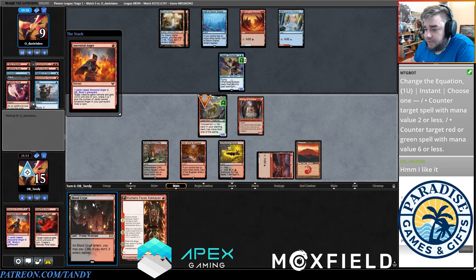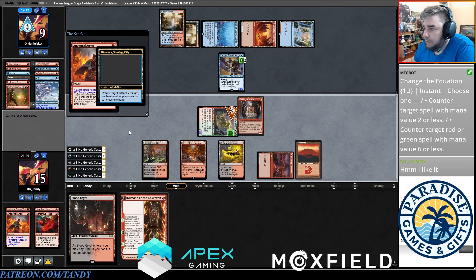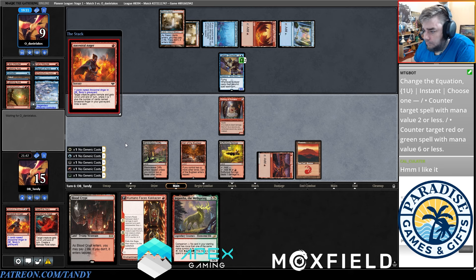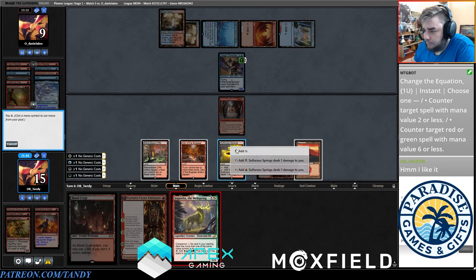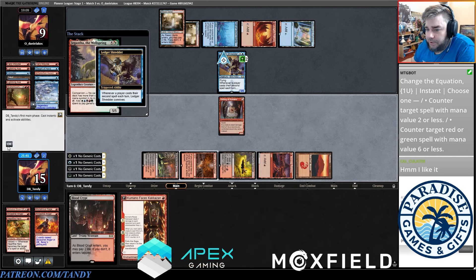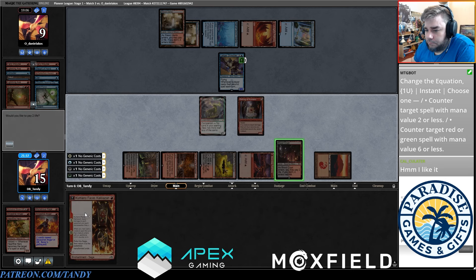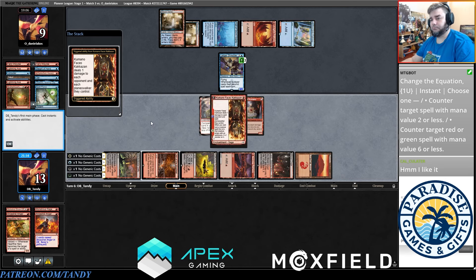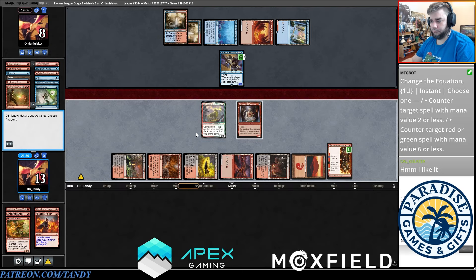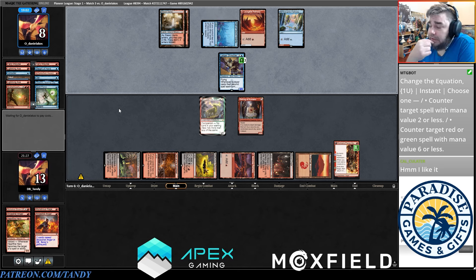Let's go Ancestral Anger on the Jag and see if it survives. Nope — Nope, so we'll just recast it. They do get a Ledger Shredder proc, we don't get to draw the card, but I can shock and play the Kamano this turn. I think it's just a great counterspell, a good one, and you'll see Azorius Control adopt it in high numbers in the main — like two or three — and you'll see Phoenix sideboards play it too.